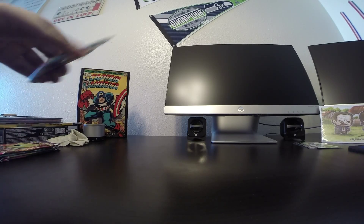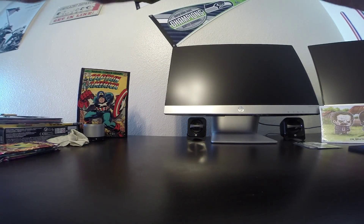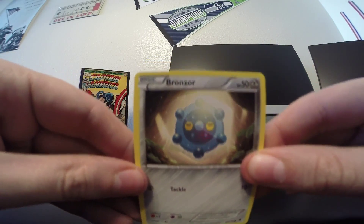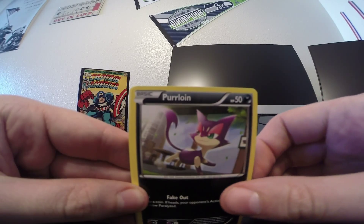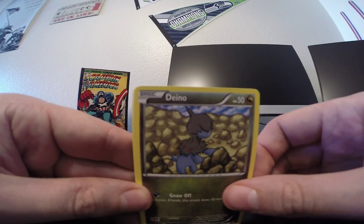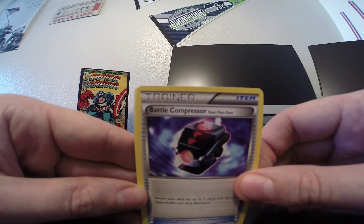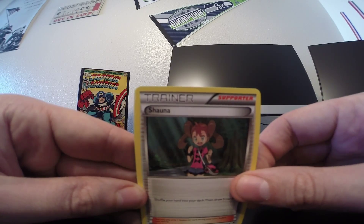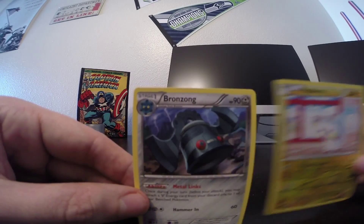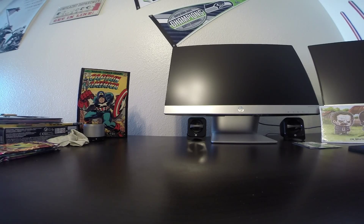On to our number six pack. Start off with Bronzor, Purrloin, Swadloon, Frillish, Druddigon, Mystery Energy, Battle Compressor, Shauna. Reverse holo is a Patrat, which is a rare reverse holo. And our rare is a Bronzong, which is a non-holo rare. So two rares in that pack - not too bad. It's always nice when we get two rares in a pack.